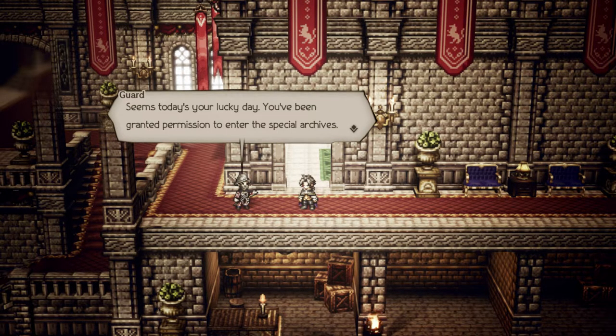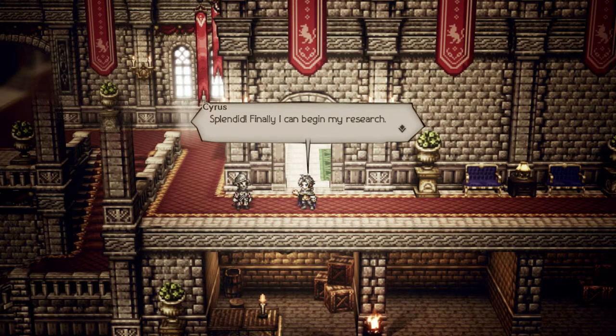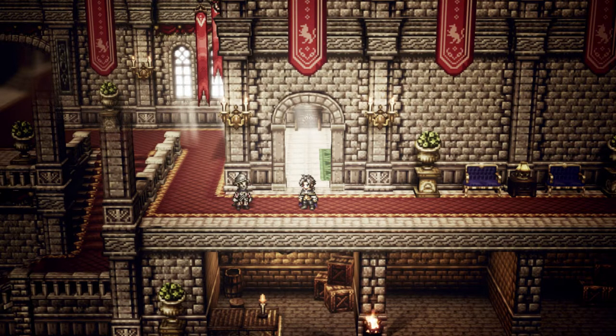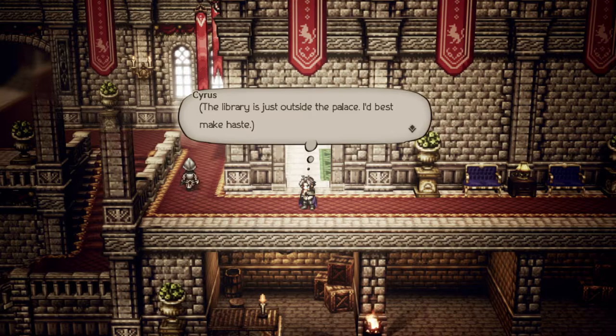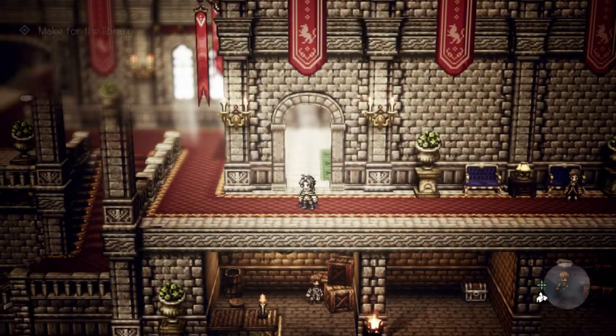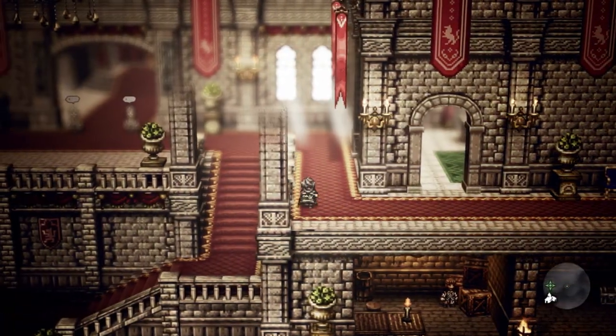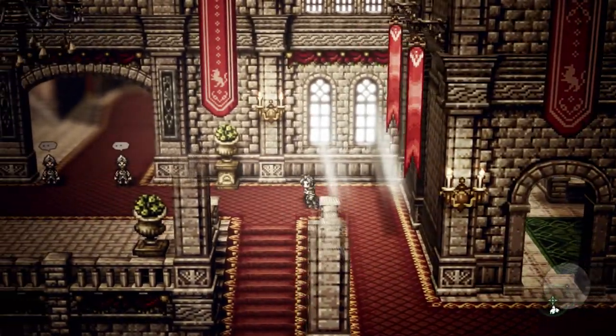Seems today's your lucky day. You've been granted permission to enter the Special Archives. Splendid! Finally, I can begin my research. The library is just outside the palace. I'd best make haste. Okay, now we get to play as Cyrus for a little bit. Just as with the previous stories, we could have skipped this part, but we're not going to, so that we can see everything that's going on. Get a full idea of everyone's stories.